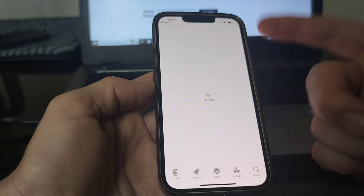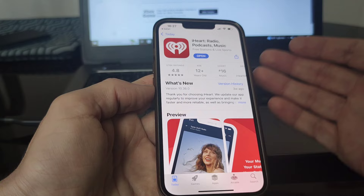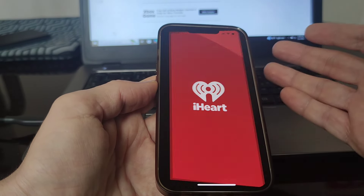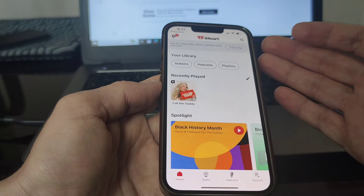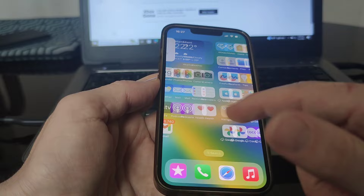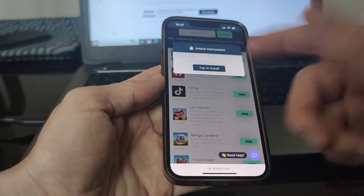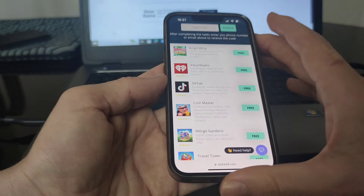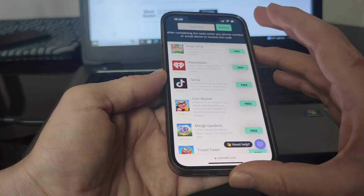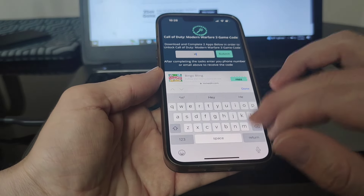As you can see, it shows 'Open' for me now because I already did it — for you it will show 'Download.' For iHeartRadio, you need to download the app, register, and play a radio station. You go to Stations, play one station, and that completes it. After completing iHeartRadio, I came back and did TikTok as well. TikTok was simple — just tap on it, install the app, and register. That took about 40 seconds.